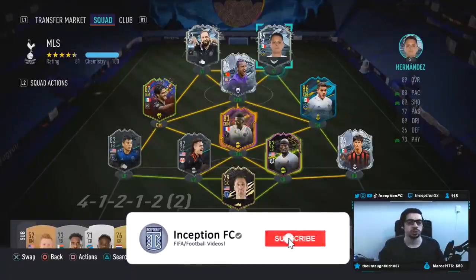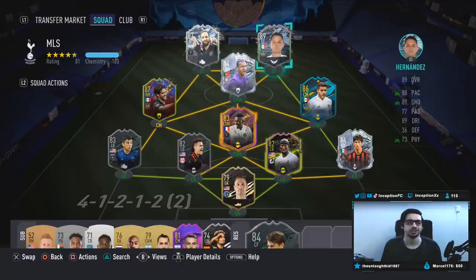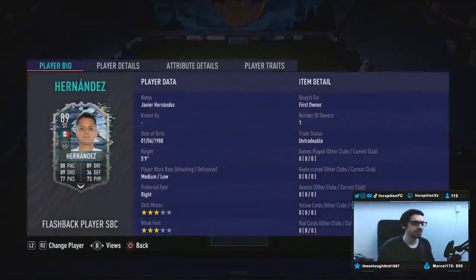Hey guys, what's going on? Inception here and welcome to another video. Ladies and gentlemen, today we have the new Flashback Chicharito card to review. So we're taking a look at a card that is 5'9", medium-low work rates, which I actually personally like in the striker position for a lot of players. So hopefully it's going to be the same case for Hernandez.